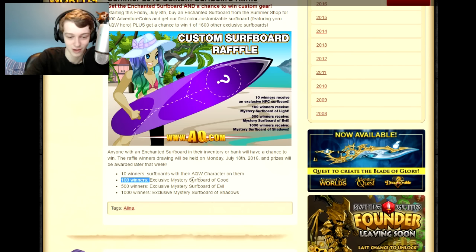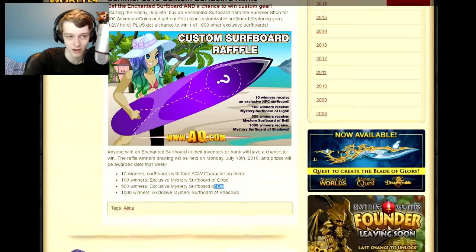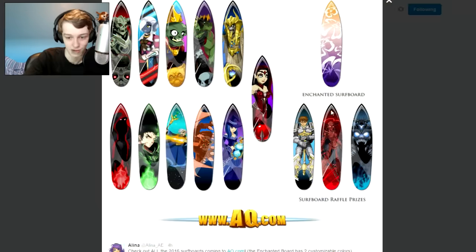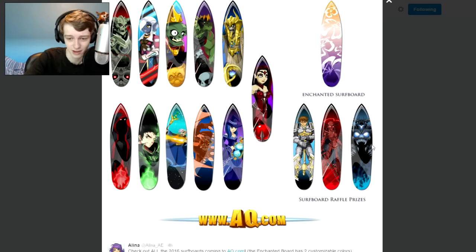A hundred winners will win the mystery surfboard of good — so that would be the Artix one. Then there's the mystery surfboard of evil — I'm guessing that is the ShadowScythe one. Then 500 will get the day one and a thousand get another tier. Because it's like 10,000 people log in a day, you have close to a 10% chance of winning one.